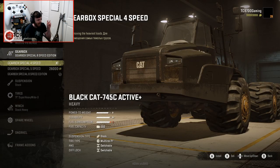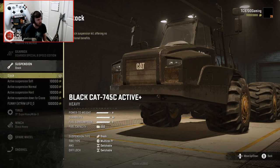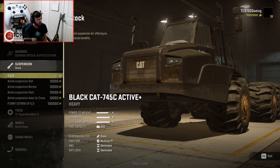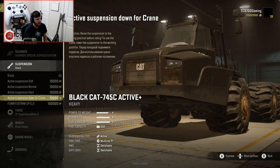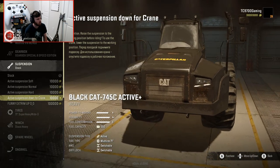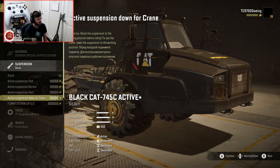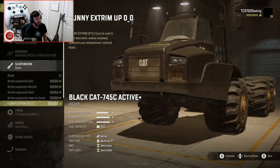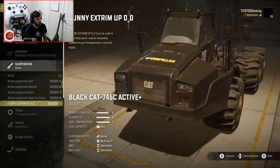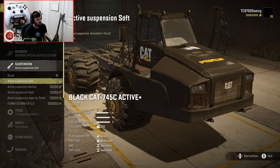It says that's the fast gearbox, so we'll just use that because it feels like a good all-round option. For suspension we've got Stock, Active Soft, Active Normal, Active Hard, and Active Down for Crane — which is interesting. It says raise the suspension to the driving position before driving off, and to use the crane, lower the suspension to the working position. And apparently Extreme Up can be used to cross deep water. I'm going to go with Active Suspension Soft.